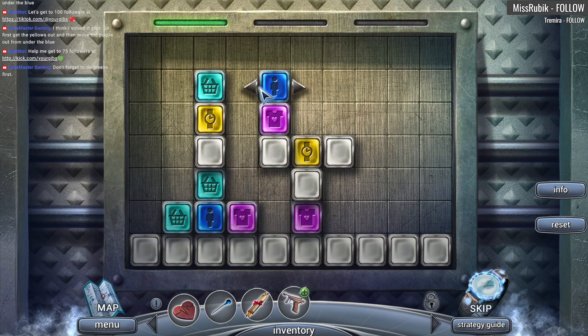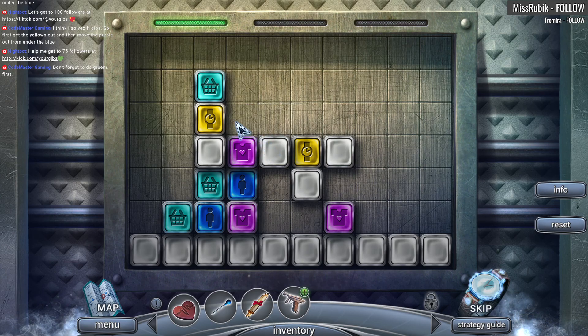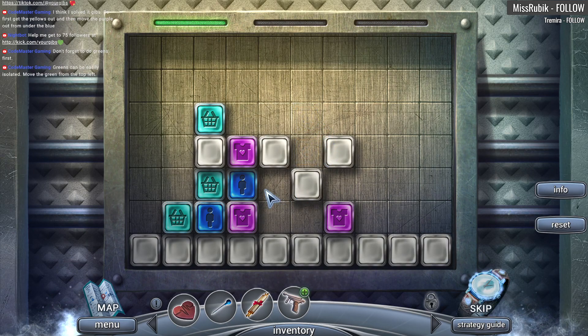We have no choice — this blue one has to go here. There is no choice. Now we have the options: we can do pink or green. This is what gets me stuck, because right now this pink... I mean we could really move this anywhere, it doesn't really matter. Yeah, this is screwed though — I don't know how to do this.